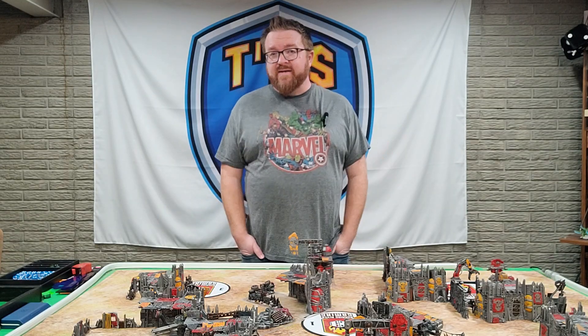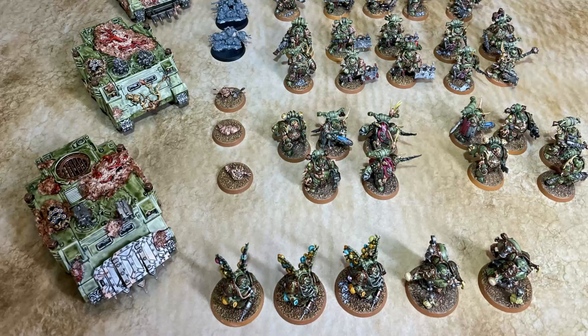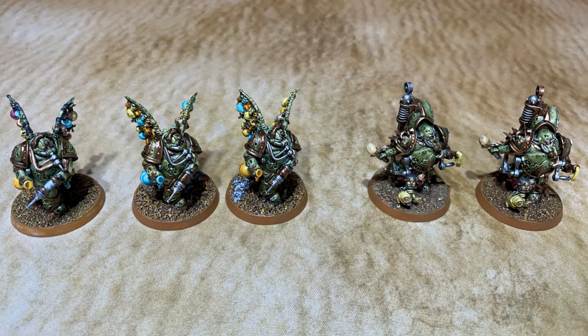This is my Death Guard - we've got a bit of a Rhino rush going on. The list starts off with five characters: we have two of the Foul Blightspawn, these guys with the super flamer that also gives their units Fight First. Then we've got three of the Biologous Putrefiers - these guys let you do the grenade strat once per game for free even if someone else has already done it, and they also give their unit lethal hits on fives.